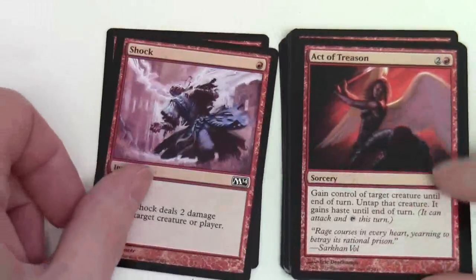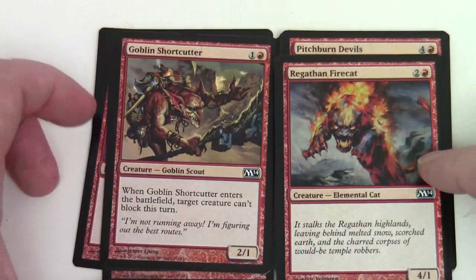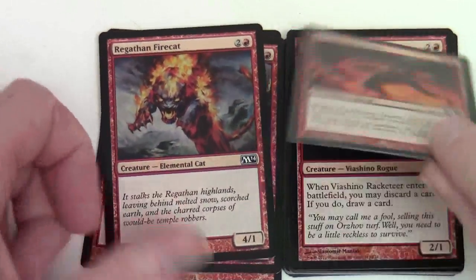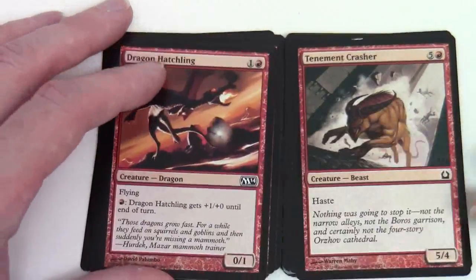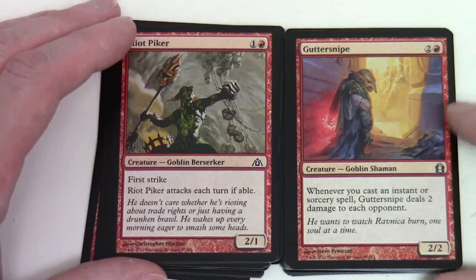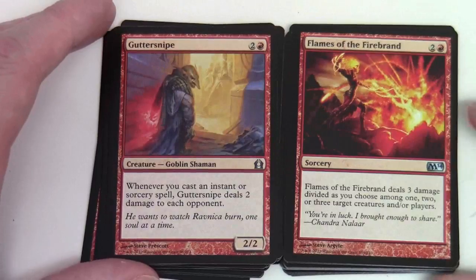Red now: Shock (two of those), Act of Treason, Chandra's Outrage, Annihilating Fire, Seismic Stomp, Goblin Shortcutter, Regathan Firecat, Pitchburn Devils, Viashino Racketeer, Blur Sliver, Dragon Hatchling, Tenement Crusher, Riot Piker. Our uncommons here: Guttersnipe and Flames of the Firebrand.